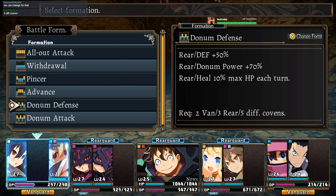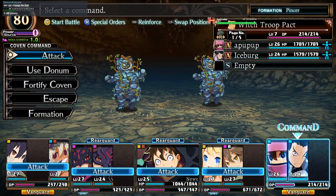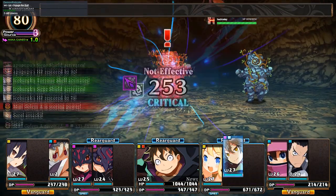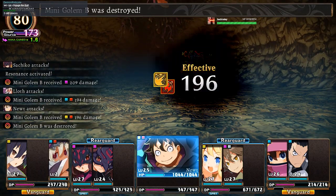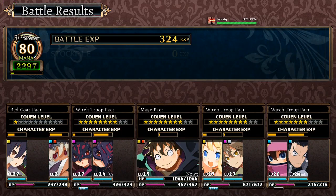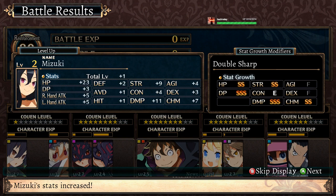Then what's Dunham Attack? The Vanguards get Attack plus 20, and Vanguard Dunham Power is 70%, and Vanguards heal 5% of their max HP each turn. Dunham Defense is a good one — it's Rear Van Rear Van Rear. We can work with that. No problem! Boom! Headshot! This is a big win!